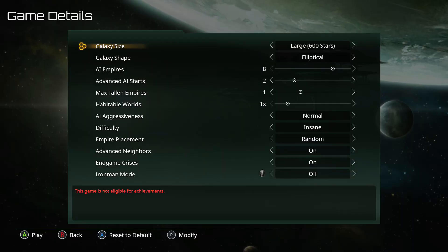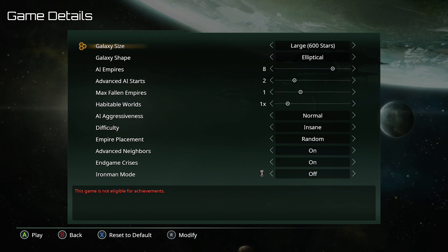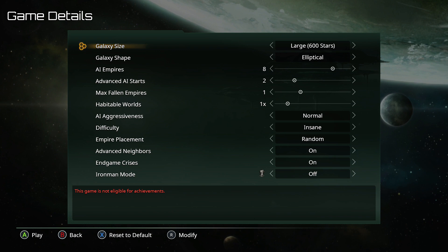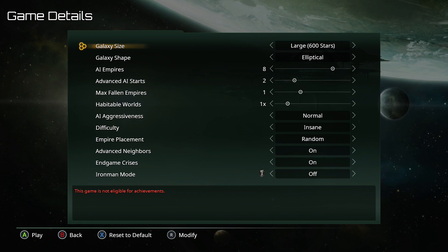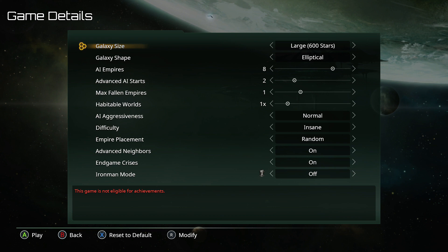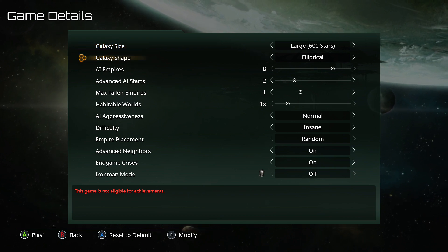You may also notice the game features a significant reduction in the number of sliders, which basically means 0 out of 10 worst game of the year, because I like sliders. This is part of the way that Stellaris Console Edition doesn't cause your console to burst into flames — you can't have a game on quite the same scale. The largest galaxy is now 600 stars, that's up to 1,000 on the PC version, so you are playing with a smaller map.